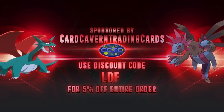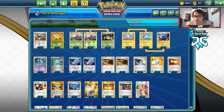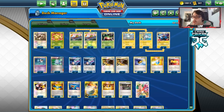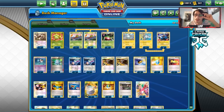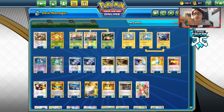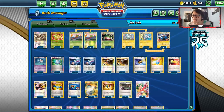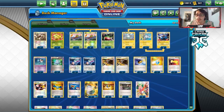For the video, as always, if you're looking for any PTCGO pack codes, get them over at Carcaven TCG. If you have singles or codes you don't want to use, trade them in for cash or in-store credit. If you're looking for Rebel Clash codes, make sure to get them at Carcaven TCG — you can get email notifications when they come in stock. Use my discount code LDF at checkout for a 5% discount.